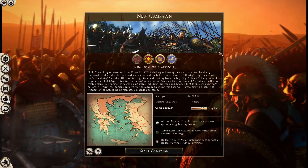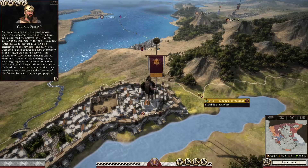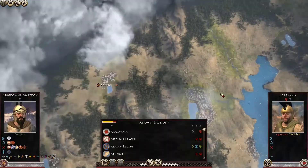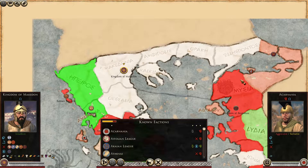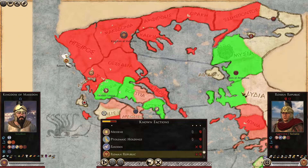Here we are on the campaign map. God, this map is tiny compared to Troy Total War. It's Philip V who starts off at war with most of the area — Pergamon and the Roman Republic are over there trying to interfere in politics.